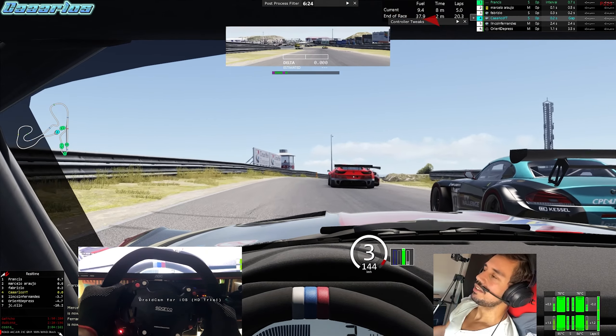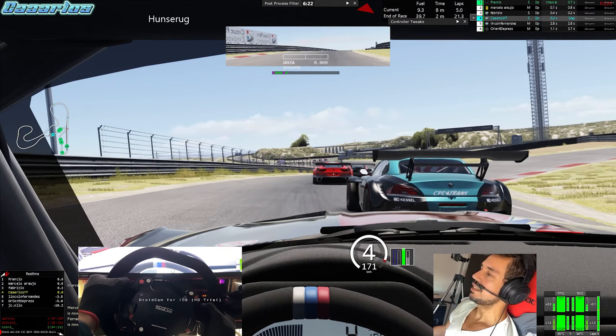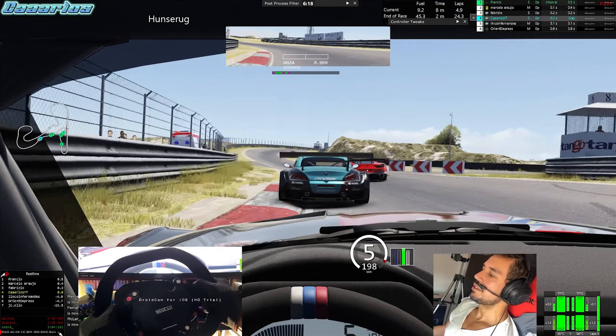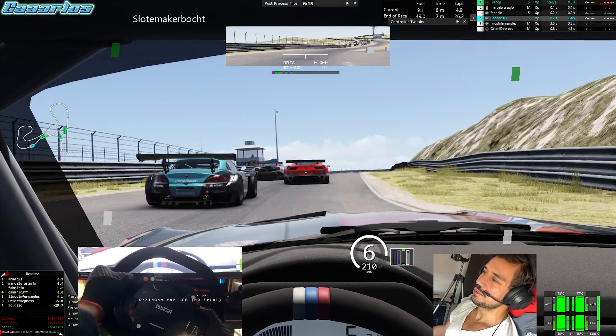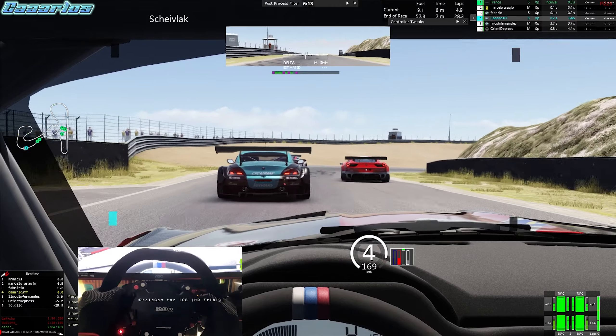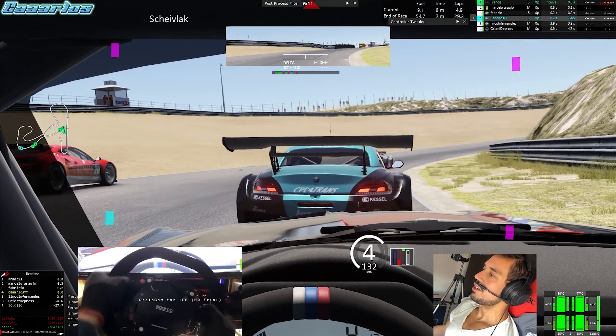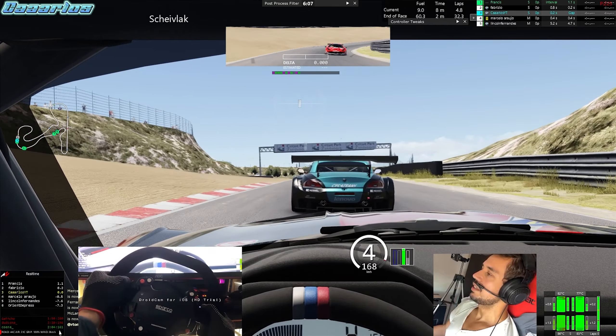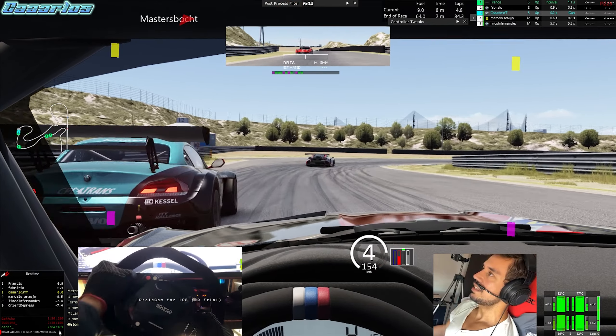This was the day I learned this track for the first time in Assetto Corsa. Back then I was using a desk to mount the steering wheel, which was not ideal. The Ferrari lost the position — his racing plan was a bit all over the place — and then we do another overtake on the inside.